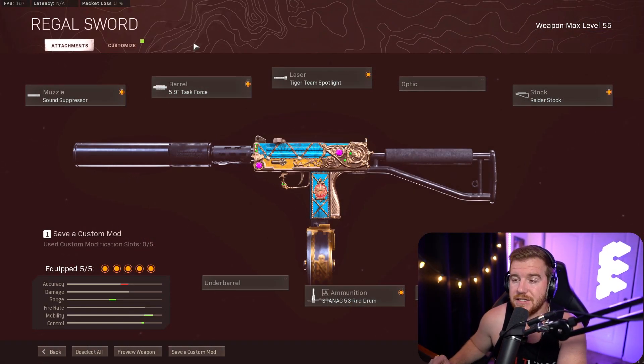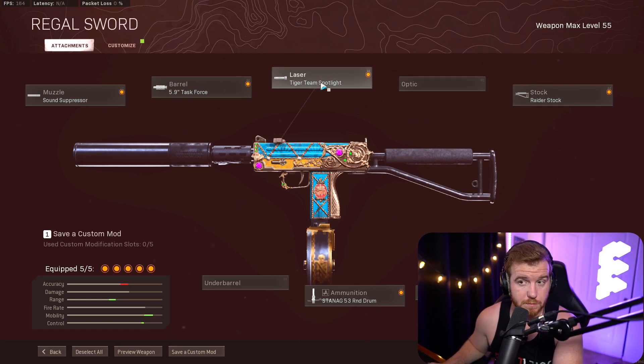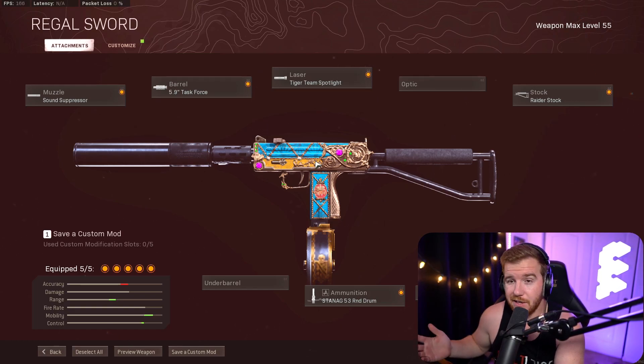The MAC-10 in my opinion is the best, most consistent SMG in the game. It has good range, great movement with the Raider Stock and the Tiger Team Spotlight, and there's no recoil on it — so literally anyone can use it. It also has one of the fastest time-to-kills in the game.